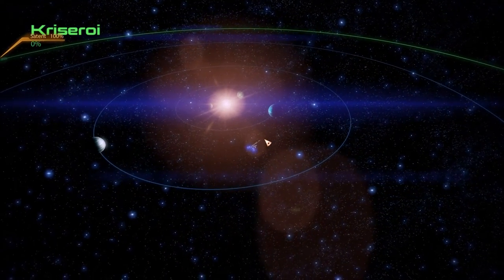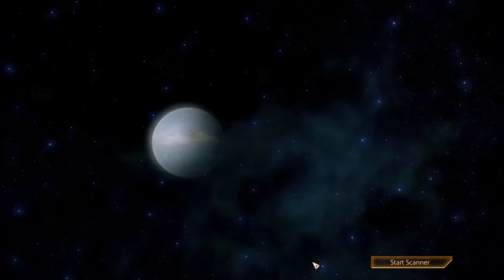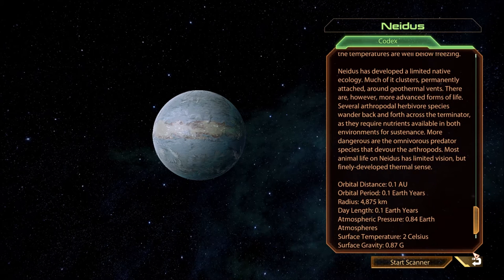Bunch of planets, seem to spread out as they get farther away from the sun. Nidus. Nidus lies improbably close to the red dwarf Chriserai. This allows it to approach habitability, although it is quite frigid. It is tidally locked with a hot pole and a cold pole. Along the terminator, the temperature averages just above freezing. Nidus has developed a limited native ecology — much of it clusters permanently attached around geothermal vents. There are, however, more advanced forms of life. Several arthropodal herbivore species wander back and forth across the terminator, as they require nutrients available in both environments. More dangerous are the omnivorous predator species that devour the arthropods. Most animal life on Nidus has limited vision but finely developed thermal senses — they can sense temperature to a greater degree.